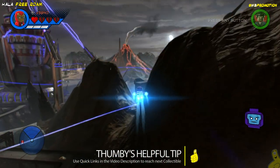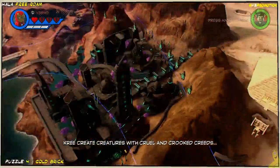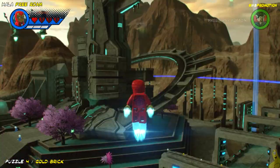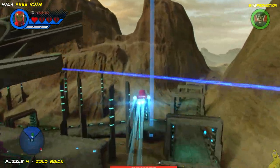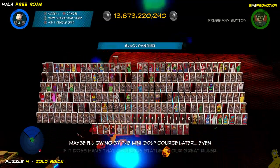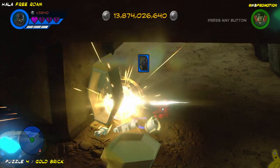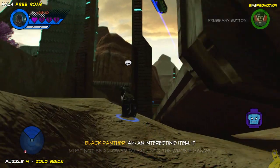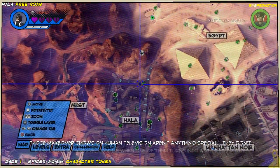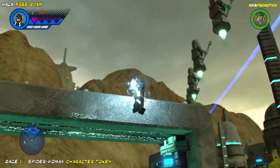A-Bomb is officially in our arsenal and we're going to fly back over to Hala. Thumbie's got a quick tip: use those quick links down below if you're in a hurry to find a particular item. Next one's a puzzle — one of the simplest we've found yet: simply dig out what looks like some sort of a tomb and bust it open for that gold brick. Next up we're going up on that canyon hillside to take on that race, which will give us an opportunity to unlock the Spider-Woman character token.